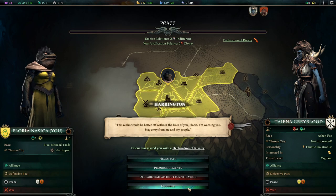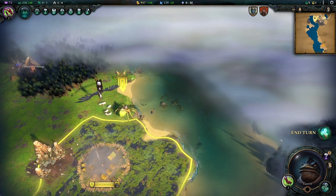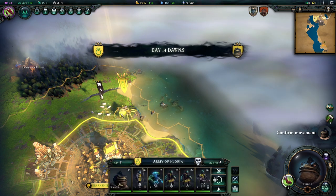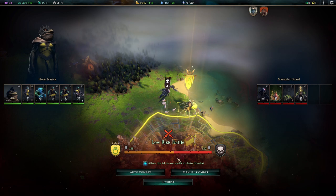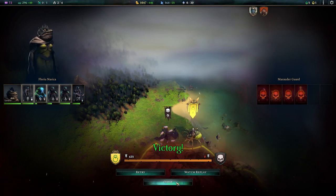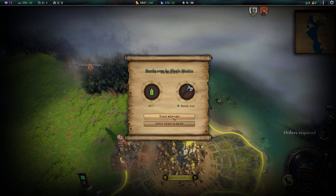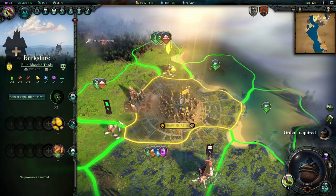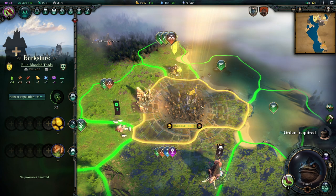These folks declared a rivalry on us — fine, though I still don't know where they are. Now we send our troops into battle and do an auto combat. That went pretty well — found a battle axe, though it's not really for us. We take the rewards. And there is Barkshire now — our new city starts out with 3 population, which is partly due to our skills.